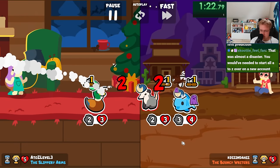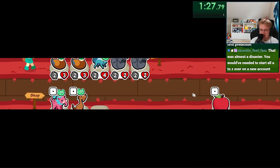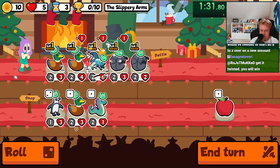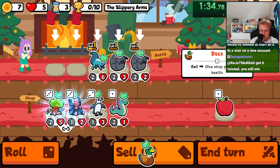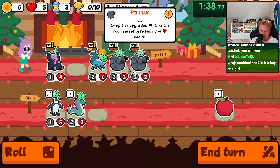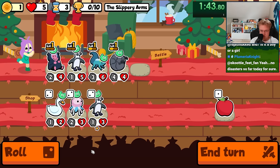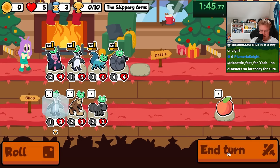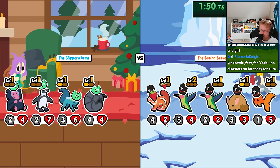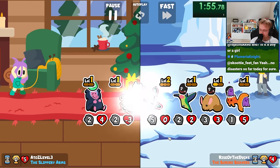We lose, but that's fine. That was almost a disaster. Bar Guest is pretty strong — it's like a tier 1 bat, sort of. I know it only hits backline, but.